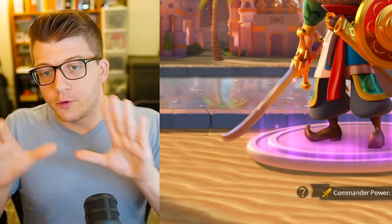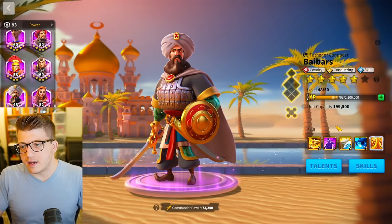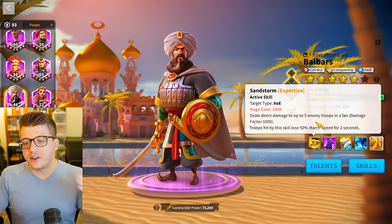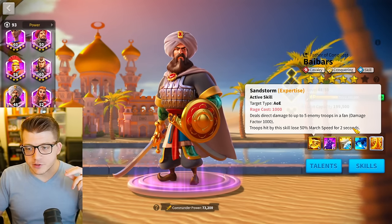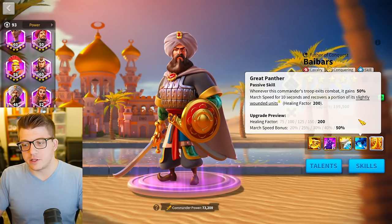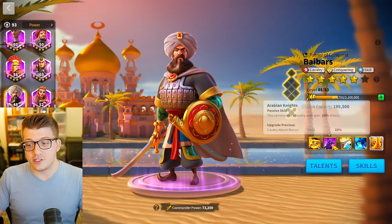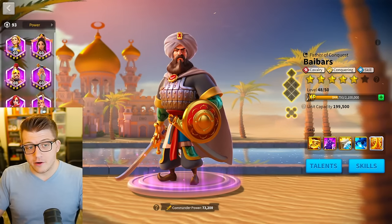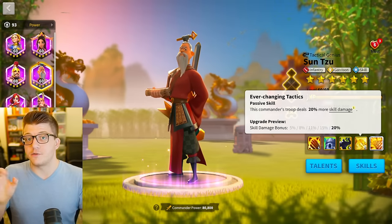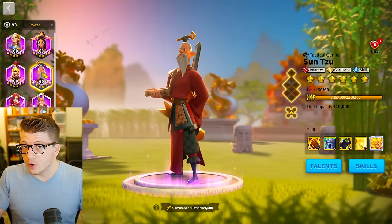Now for commander upgrade order. In the early game before and through KvK1, Baybars is king for cavalry. He has a five-target AOE with a 1,000 damage factor and a 50% march speed slowdown for two seconds on targets — incredibly powerful. His fourth skill gives 50% march speed for 10 seconds and a small healing factor on combat exit. Baybars is essentially massive AOE damage and nothing else, but that's plenty.